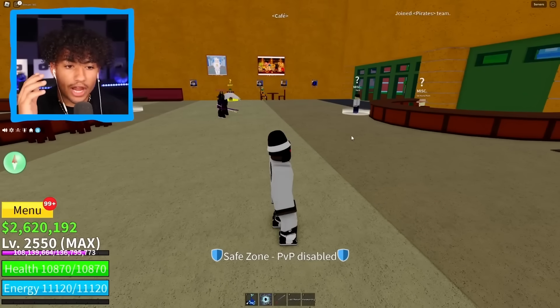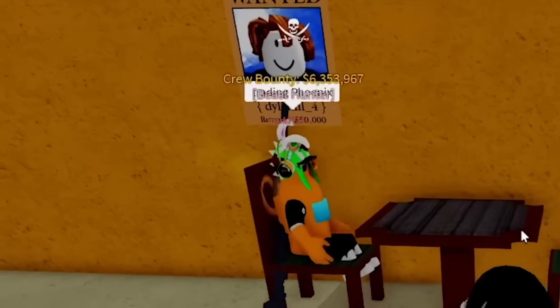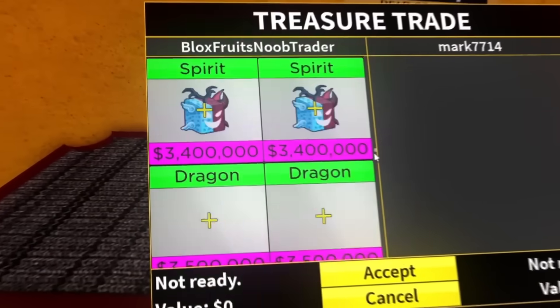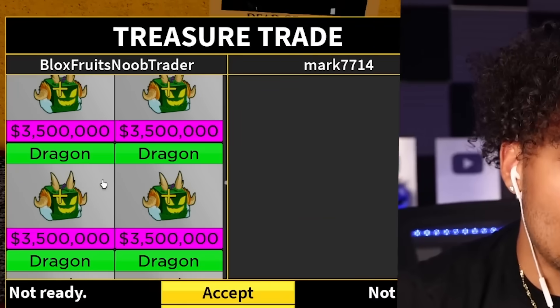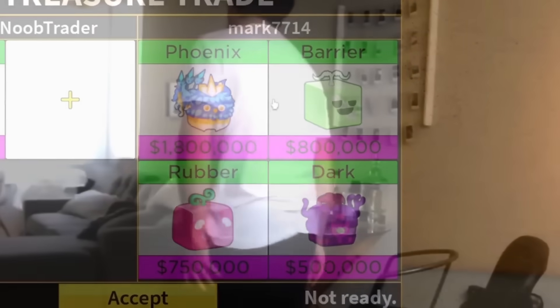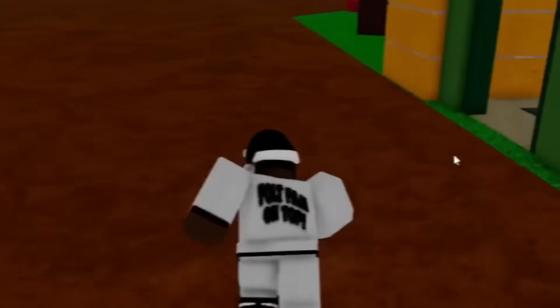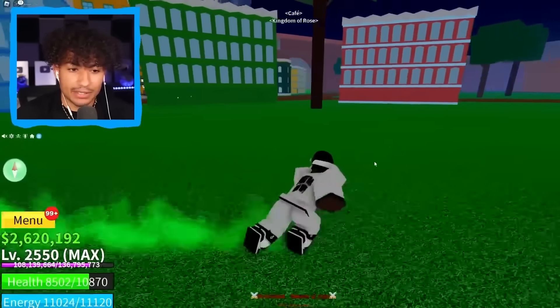I join another server — why are these servers so dead? There's one person. They say 'trading Phoenix' — is it permanent Phoenix? I would do four dragons for permanent Phoenix. But it doesn't have space. Why does nobody have space? I can't cancel the trade and someone's trying to bounty hunt me. All I'm trying to do is trade — leave me alone! This is what I hate about the second sea, somebody's always trying to bounty hunt you. Let me live!